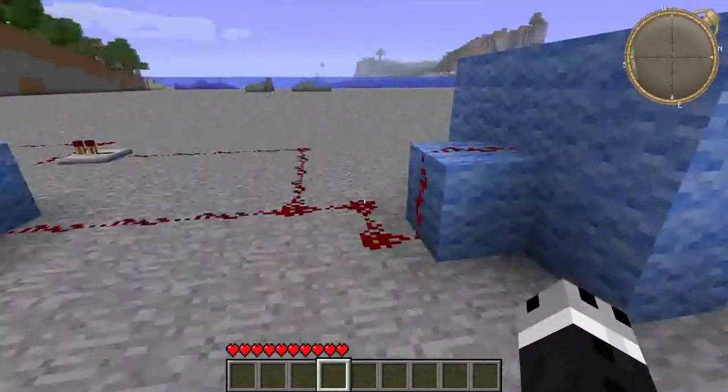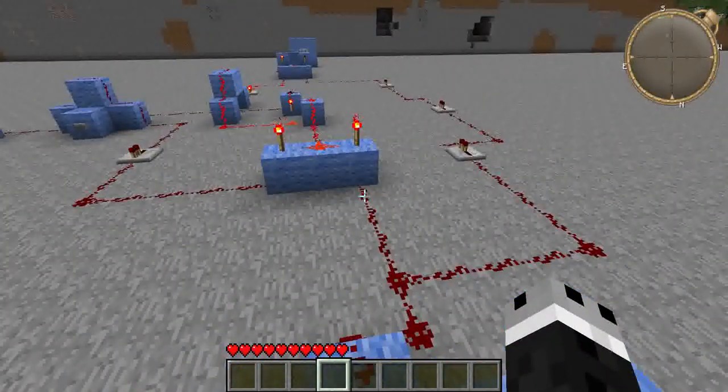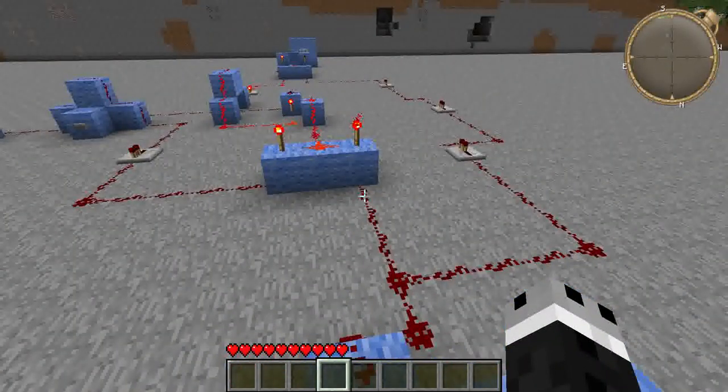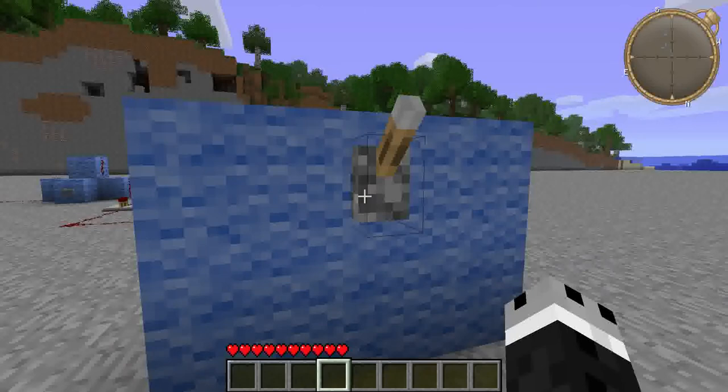I am here in my world called the Tinkerbox today to show you a programmable combination lock. Now you're looking at this and you're like, that's one lever. You cannot program one lever, nor is that a very efficient lock. On the second account, you are right — that is not an efficient lock.